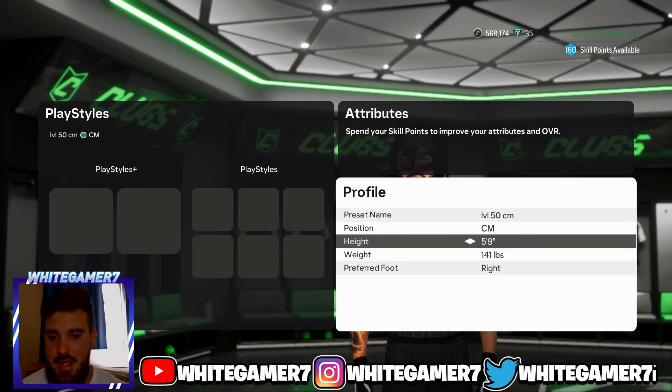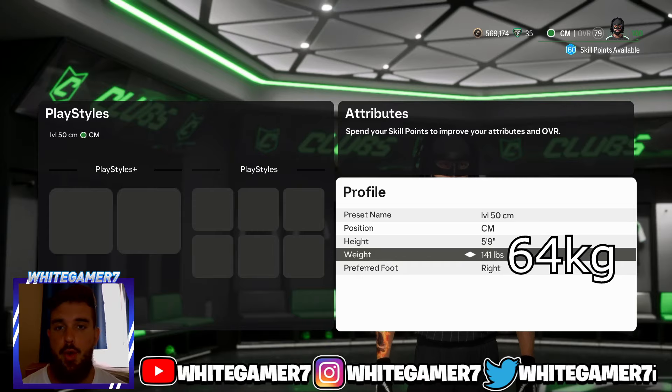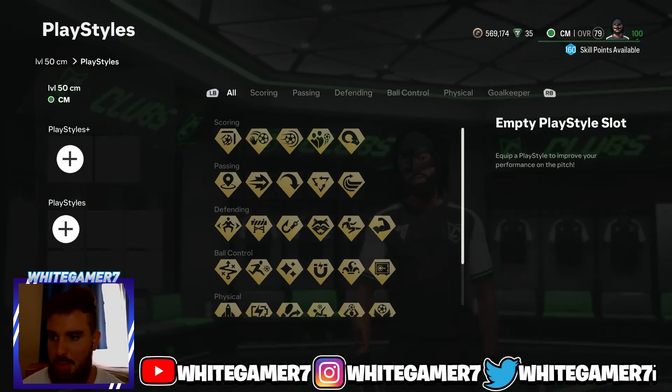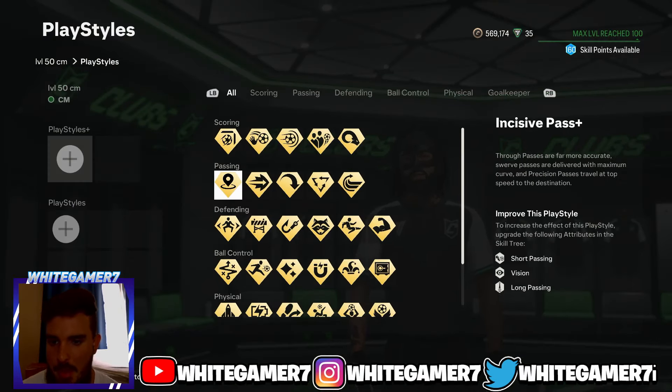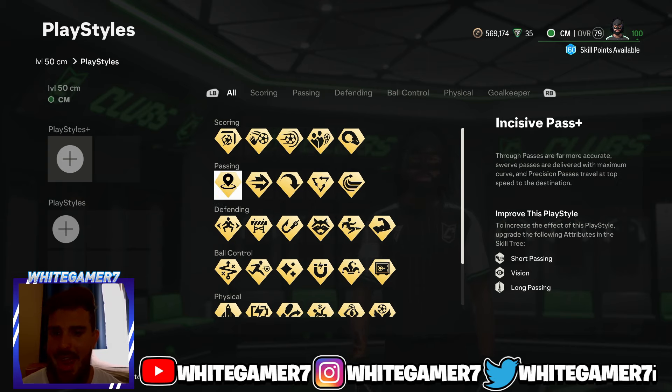Now we have the level 50 CM build. Your position is going to be CM, at CM height. We're going with 5'9", weight 141 pounds. For your playstyle plus, I recommend a few options: Tiki Taka plus is really good for the short-time passes and short distance, and also Incisive Pass plus — this is great for through balls to come out much more precise.